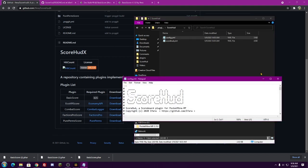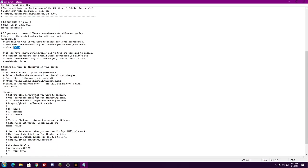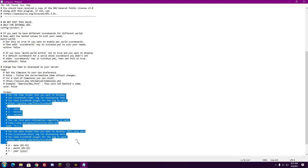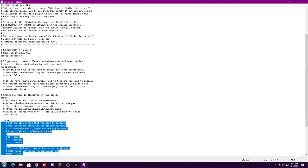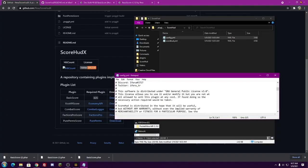I'm going to go over what the config.yml does. Basically, it'll ask you: do you want scoreboards in multiple worlds? If so, change this value from false to true. I only have one world so I'm going to keep it false. If you have multiple worlds and want different scoreboards in each, set this to true — otherwise those scoreboards won't work. You can also change your time and date format here. Once you have this edited to your heart's content, go ahead and save and exit.